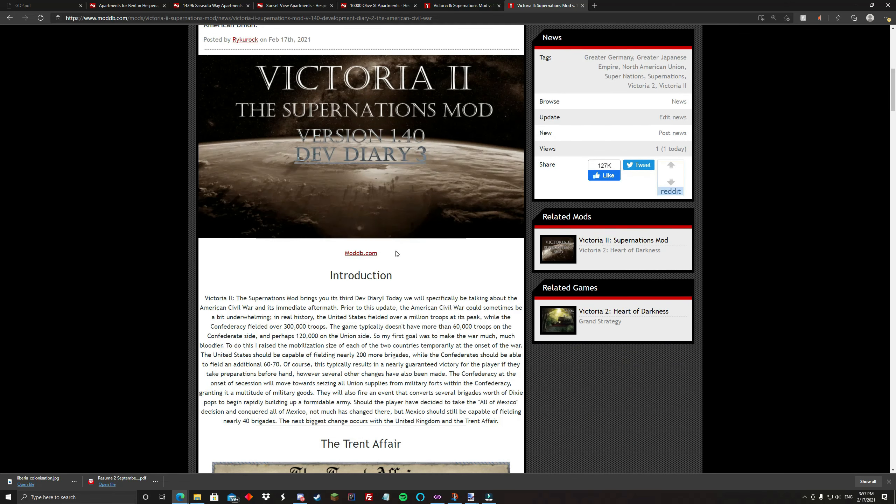The American Civil War, as far as represented in Vanilla Victoria 2, or just in most mods that I have seen, hasn't really represented the full scale of what happened. From what I've usually seen, you have maybe about 300,000 troops on the Union side — about 100 brigades for the United States — and the Confederates have about 50 or so brigades. And that's about it.